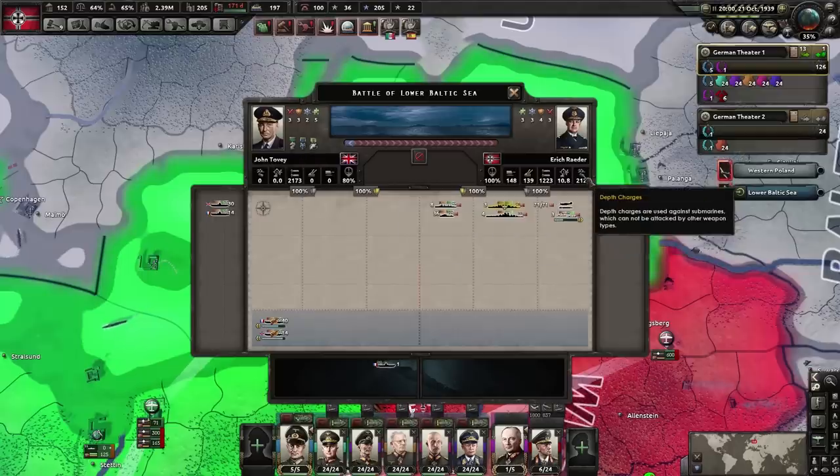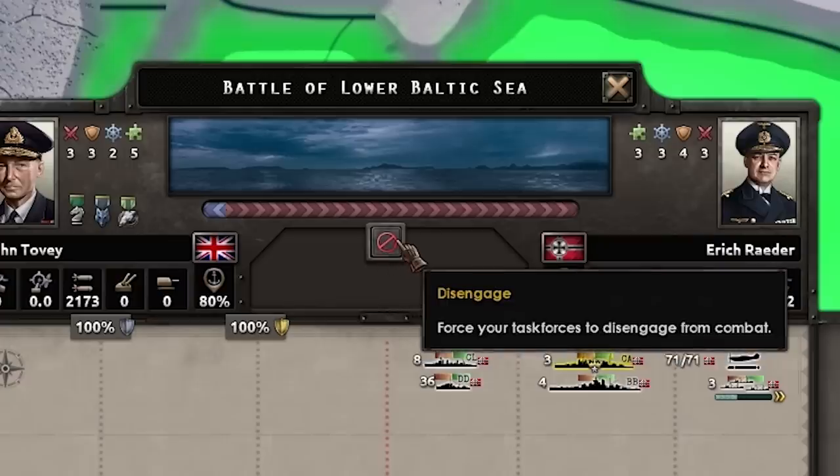Depth charges are the counter to submarines. If you hover over the stats it gives you a breakdown of damage dealt to the opposing fleet. You also have the disengage button in the middle — this is new and awesome. It basically just says 'we can't win this battle, let's get out of here.'